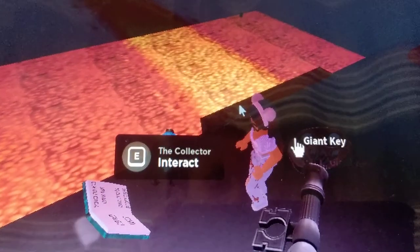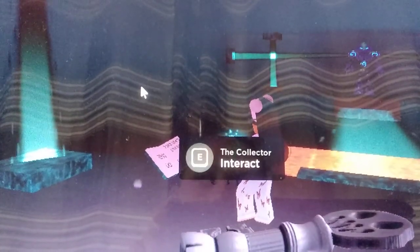Now you're going to talk to this little guy. First of all, you're probably going to want to reset your character because he's very small. He's going to talk here and say that he wants to get the bridge — he wants your DNA.